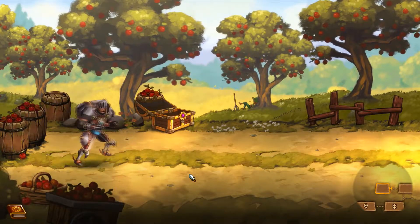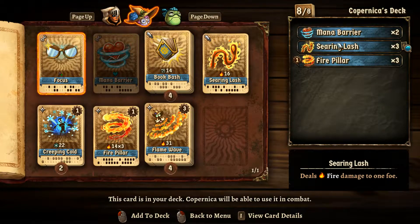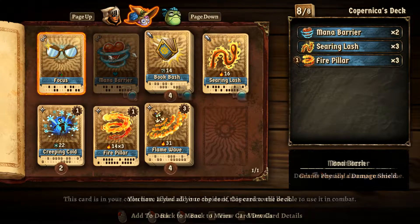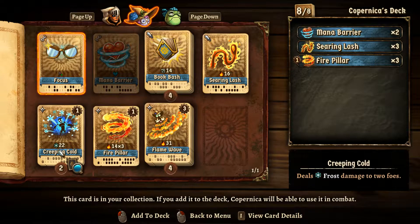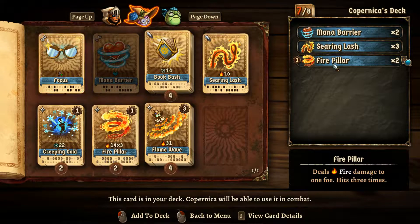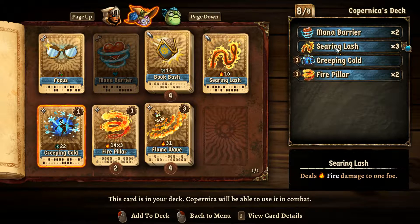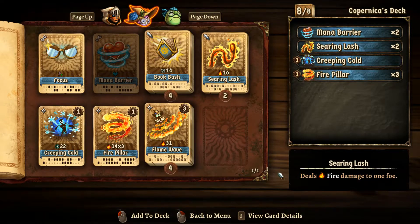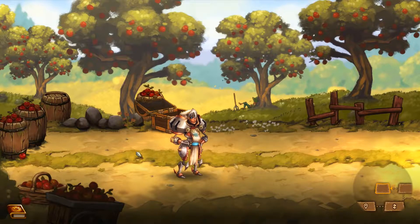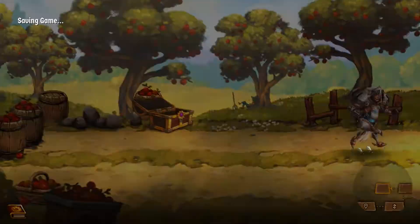I don't know about wanting to redraw that much though. So let's take a look at our deck again. I wish I had more mana barriers, because that attack is pretty good. You know what? Let's take out a Fire Pillar and put in a Searing Lash. Actually, I want to keep the Fire Pillars, but I want one Creeping Cold in, because it seems like the enemies here are weak to it. So that could be nice. Sounds like a good idea.